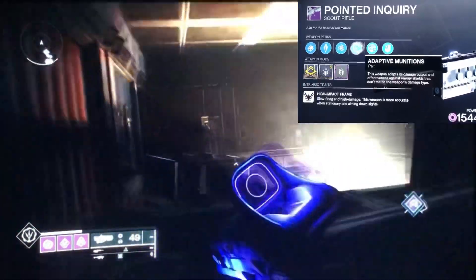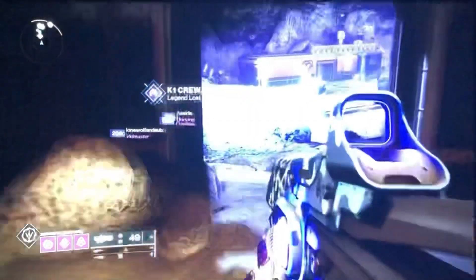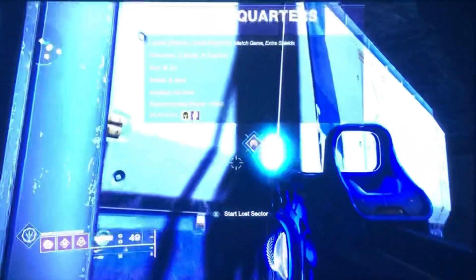If it's your first time on normal, you want to head inside, proceed forward, complete the Lost Sector normally, and then you'll have access to the Legendary version.